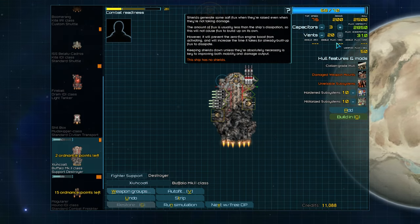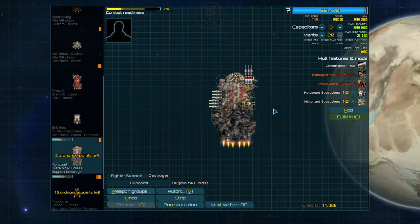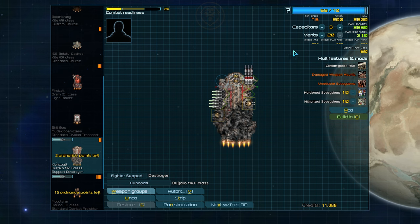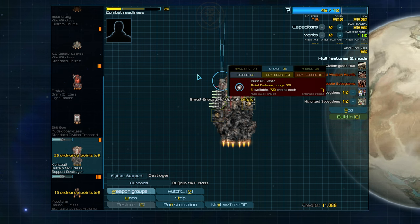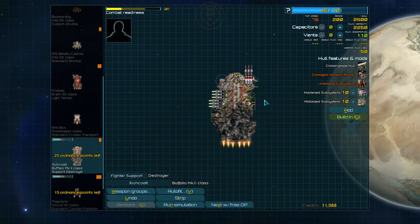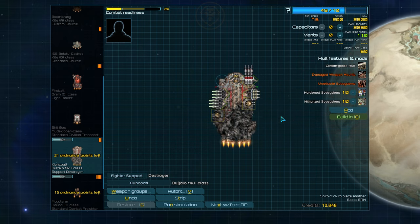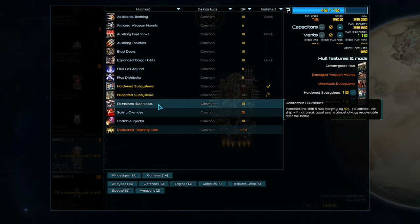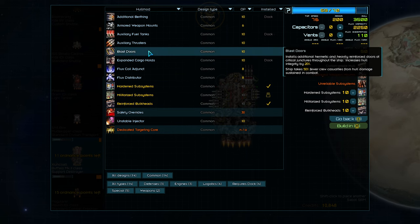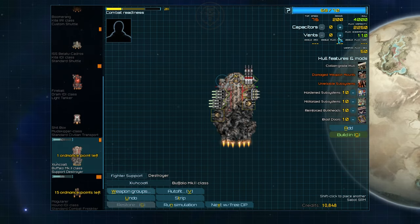For the Buffalo, we're going to set it up as a missile support ship, with the idea that it will hang out in the backline and fire missiles to support the frontline ships. A more advanced tip is that if a ship is only equipped with point defense and missiles, it won't attempt to engage in direct combat, which is exactly what we want from our Buffalo, as this ship is guaranteed to lose any direct encounter. For hull mods, we're going to make this ship as durable as possible: hardened subsystems, militarized subsystems, reinforced bulkheads, and blast doors.